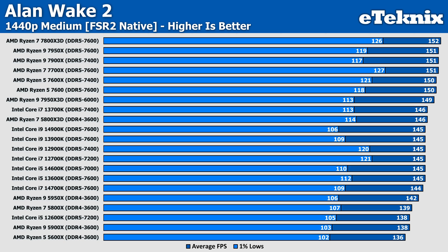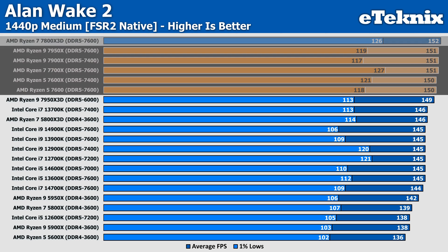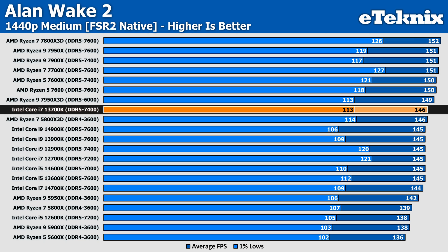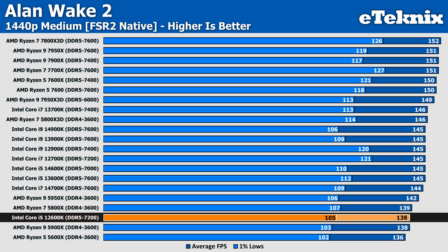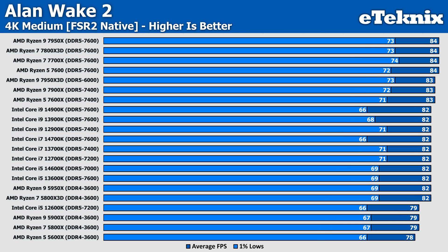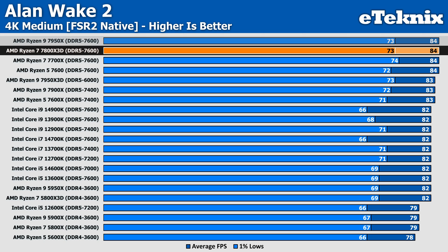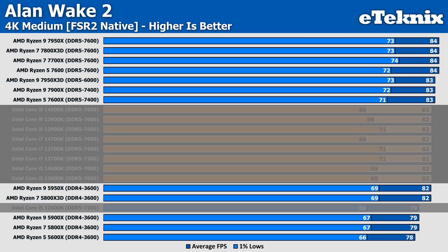Up at 1440p, all of the results fall much closer together. The 7800X3D manages to claw another victory, even if only by a single frame per second over the rest of the 7000 series stack. Our first Intel result is the i7-13700K, which comes in 4% slower than the top result and matching the 5800X3D, followed closely by the bulk of Intel processors tested, with one exception being the i5-12600K, which now matches the Ryzen 9 5900X. Then at 4K, the CPU is not as important as the RTX 4090 is allowed to stretch its legs, with most CPUs coming in within two frames per second of each other, and the 12600K just falling slightly below but only by a couple of frames.